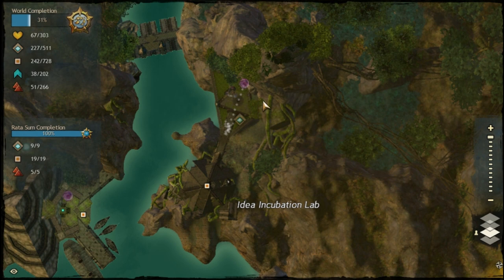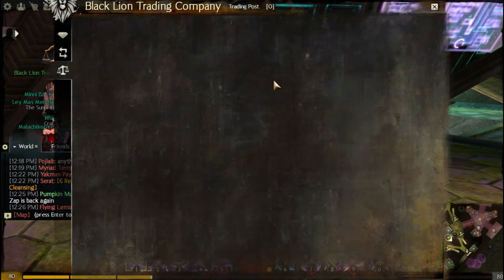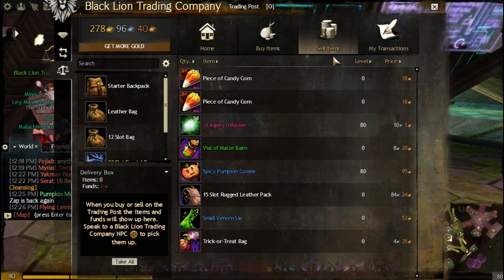You're making 20 silvers every 30 seconds. If you're in a group like the one in Rata Sum by the Incubation Lab, make a level one Guardian with a staff and farm with the group — you're getting three trick-or-treat bags every 15 seconds. That's 15 silvers every 15 seconds, 60 silvers a minute, three gold in five minutes, and around 20 gold or more per hour. I made three to four gold in just the five to ten minutes before I had to leave for school.